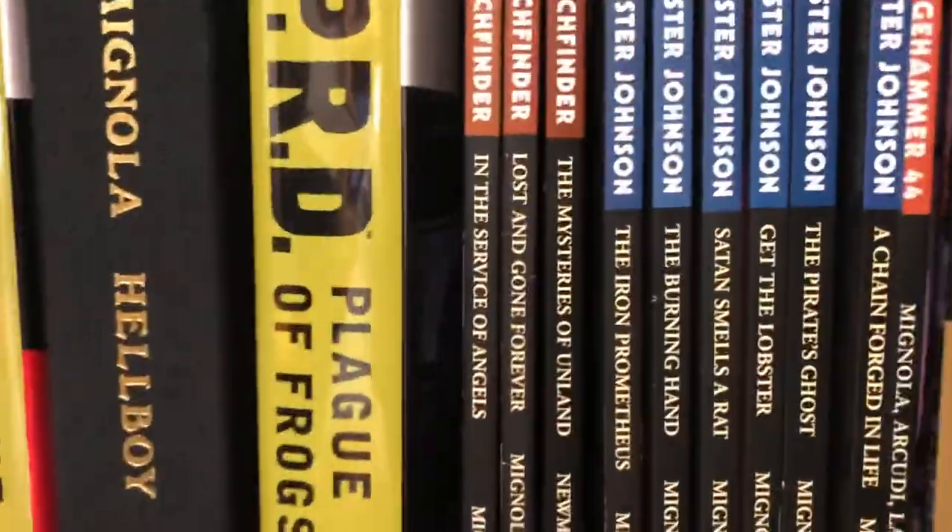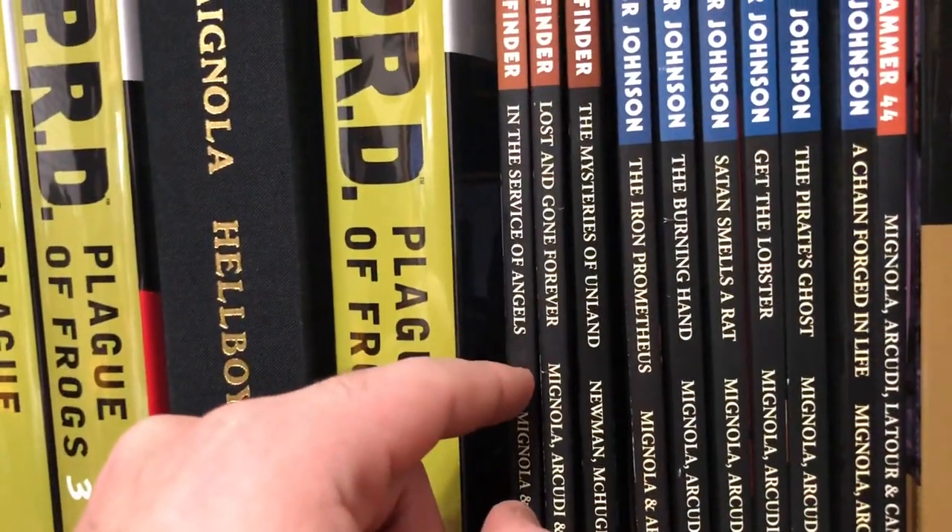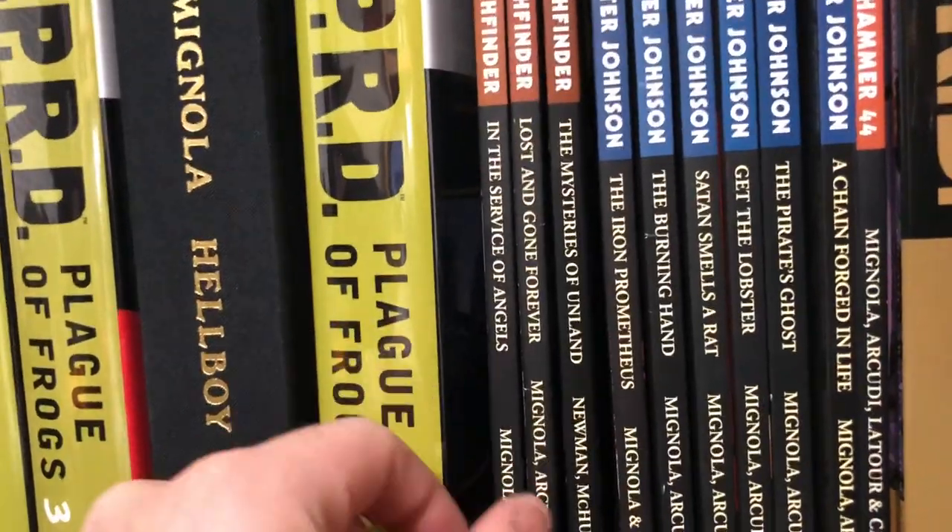Then you can jump into Witchfinder, books one through three: In the Service of Angels, Lost and Gone Forever, and the Mysteries of Unland.